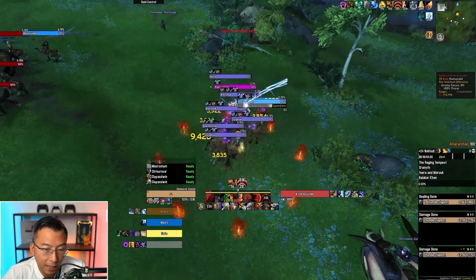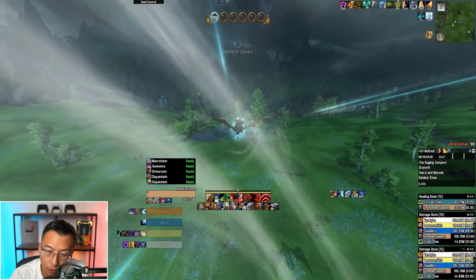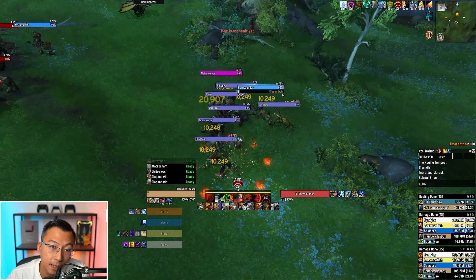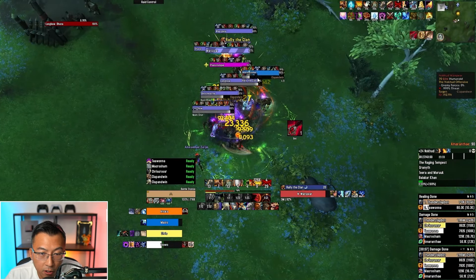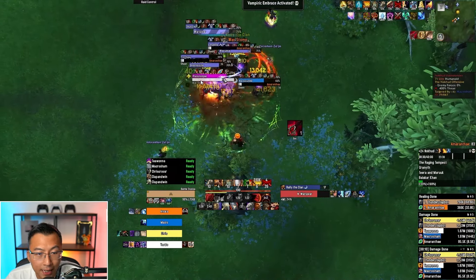Now let's cover the dangerous parts that can break your key. The standard first pull is flying right off the bat to find the giant patrol — everyone does this in Season 1 with all cooldowns up. The most important thing here: the Horn Sounder does Rally the Clan, which buffs everyone if not stopped. Use the Plater profile for a voice announcer that signals crowd control to stop Rally the Clan. We use Shockwave here to stop it.